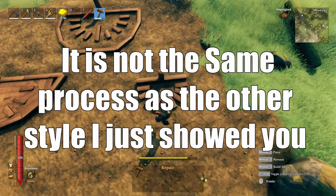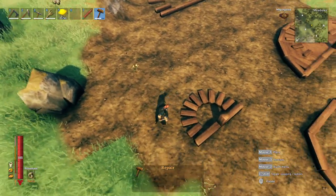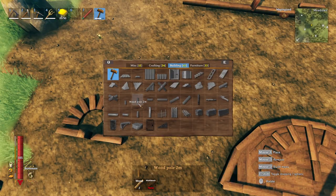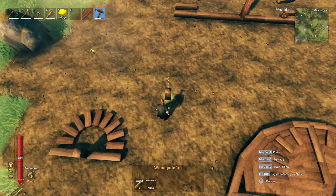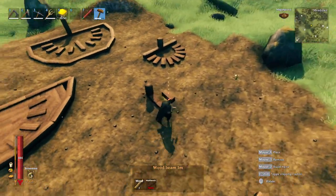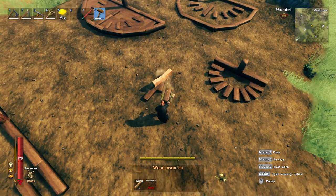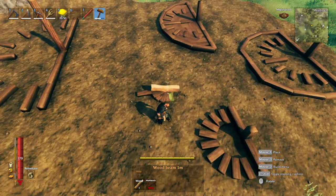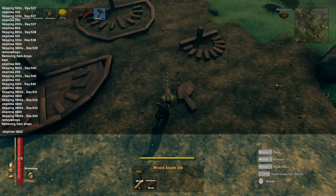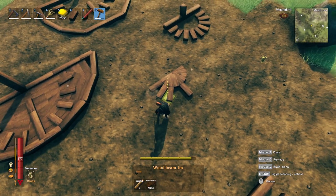Now I know some of you want to know how I made the super small sundial, so I saved that for the end. To do this, make sure you're facing the proper direction — facing north. Then use the little one-meter beams like that and build out from this one. Delete the temporary piece. Build out to one side until you get to the edge, then do the same thing on the other side.